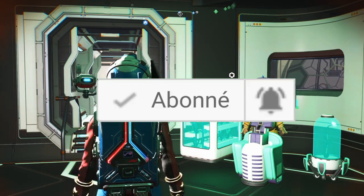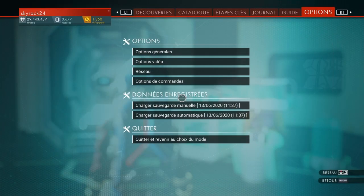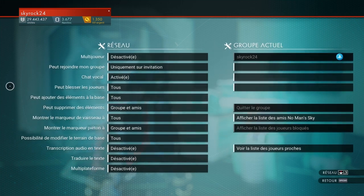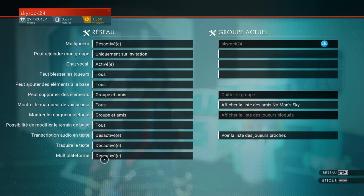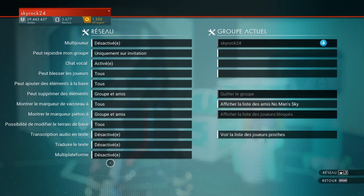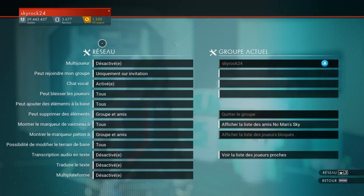On va vous montrer 8 étapes très simples et je vais vous conseiller des petites choses parce qu'il y a des petits bugs. Si vous avez des bugs, vous allez dans Réseau, vous allez dans Multijoueur, vous faites désactiver et vous faites Multi-platform désactiver. Vous aurez vraiment moins de bugs. Moi j'avais le multijoueur activé dès la première fois que j'ai joué, et je l'ai désactivé parce que j'ai eu que des bugs.